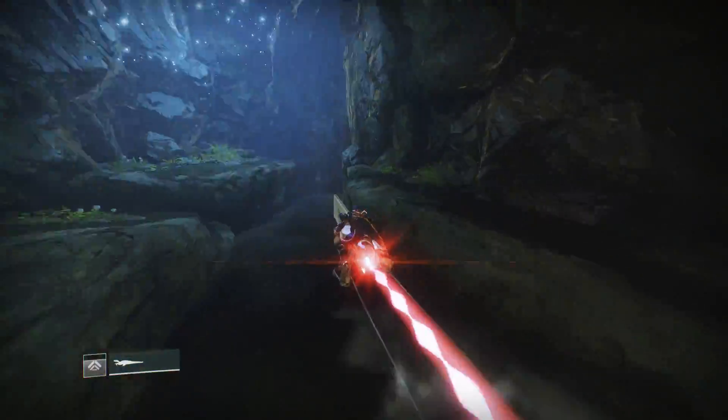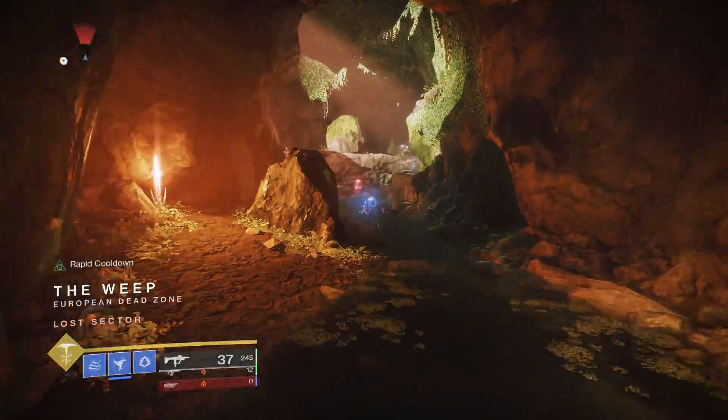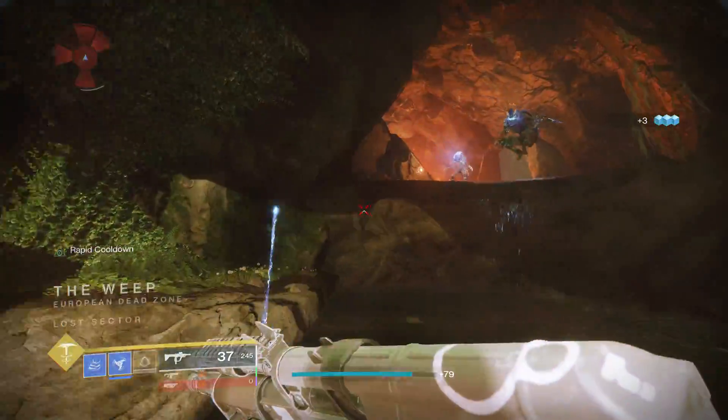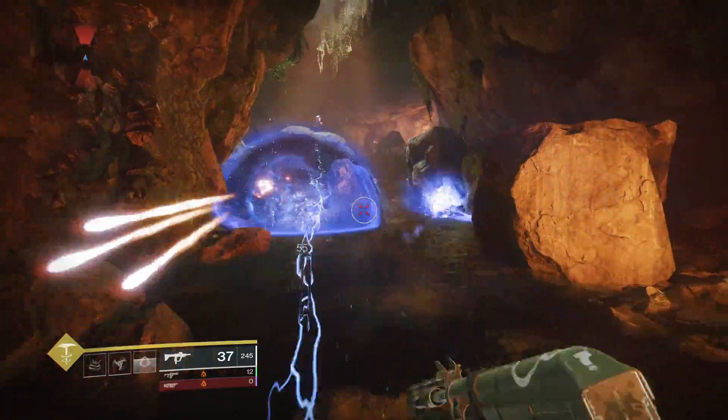Once you jump on this platform, you can pull your sparrow out to trim down your time even further. After this, get off your sparrow and climb up these two steps. Once you get past these two steps, you'll be able to use any of your stasis abilities from your subclass to take out a few enemies.